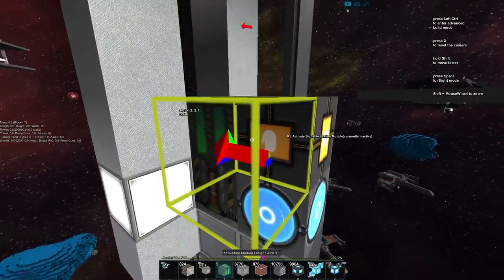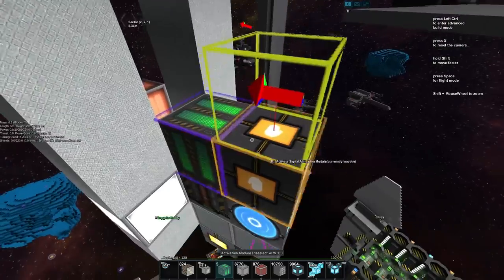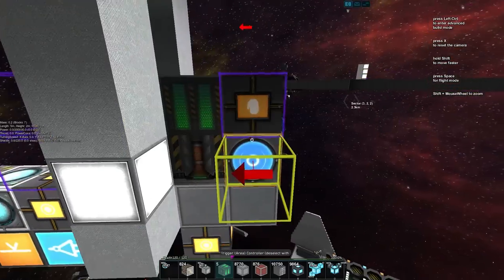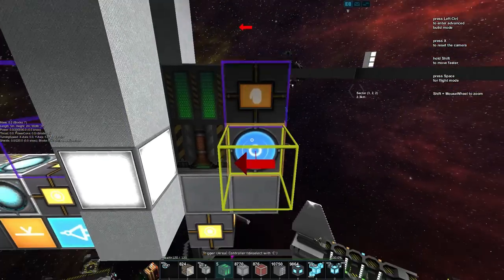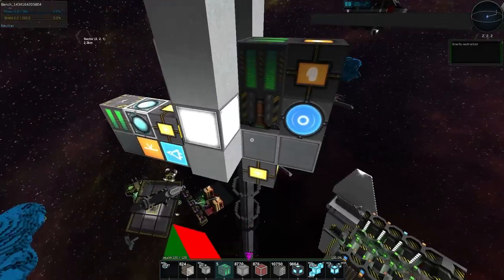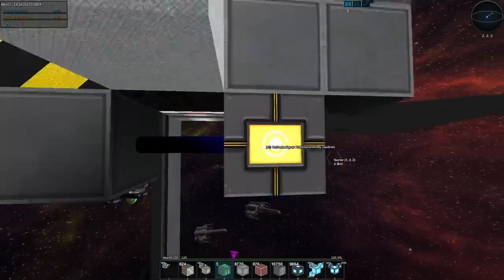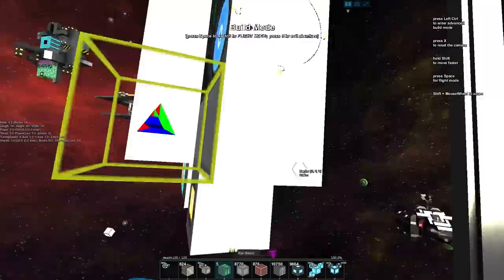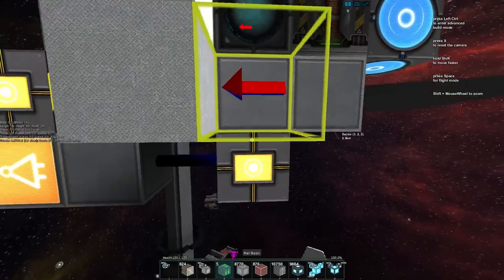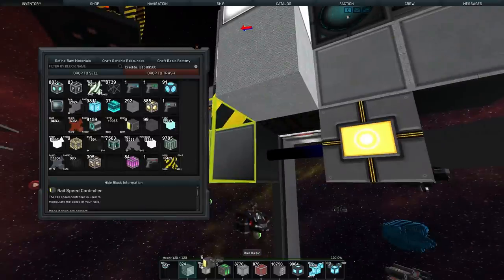The activation module goes into the gravity unit; the area trigger controller goes into the area triggers as well as the activation module itself. That's all we need for that setup. Now we can take the activation of the button and put it back into the flip-flop, toggle it, and you can see that moves back.